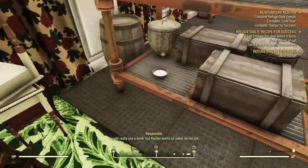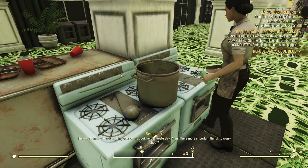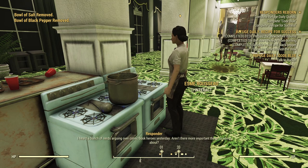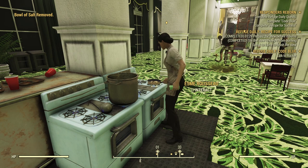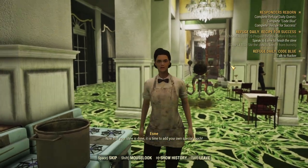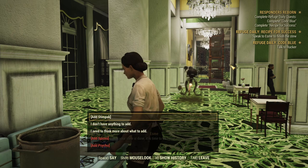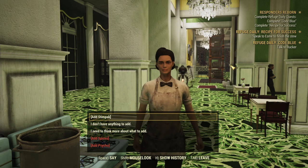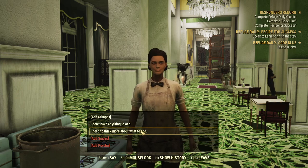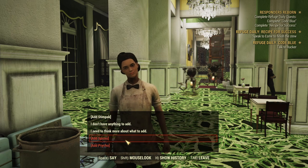There we go, we got the salt as well. The last thing she needs us to do is add a special ingredient. "It is time to add your own special touch." We can add either a Stimpak, some spices, or some Psycho, depending on which additional bonus we'd like the stew to have. In my case, all I've got is a Stimpak, so that's what we're going to go with.